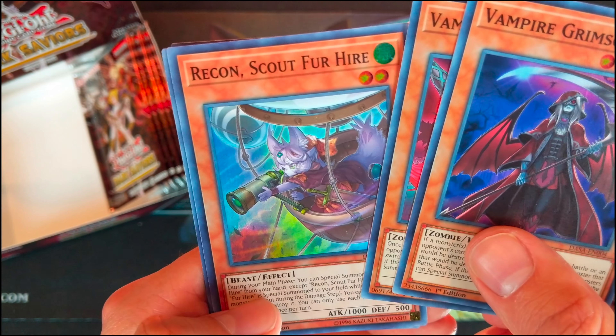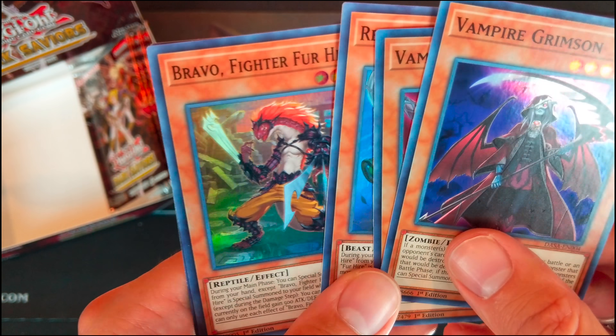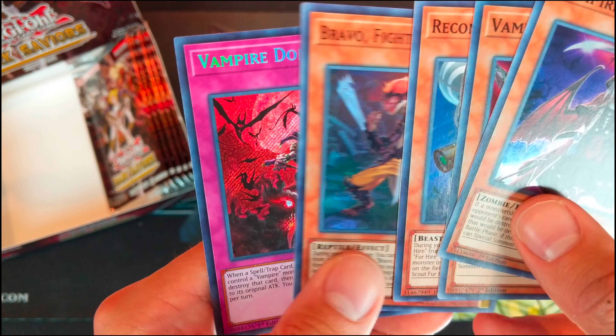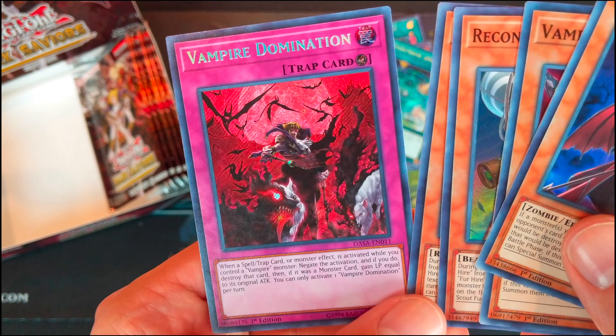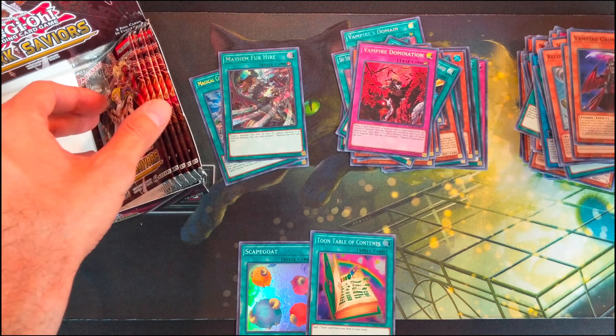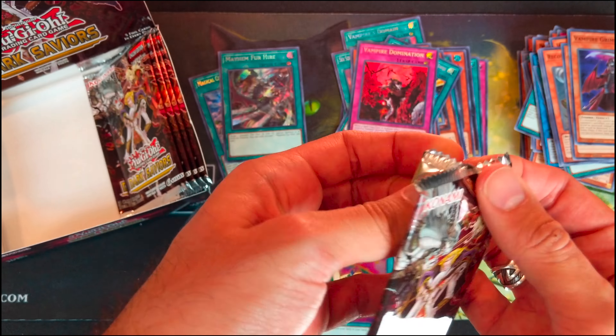Vampire Crimson. Vampire Red Baron. Drakken Scout for Hire. Bravo Fighter for Hire. And Vampire Domination — pretty awesome support for Vampires.